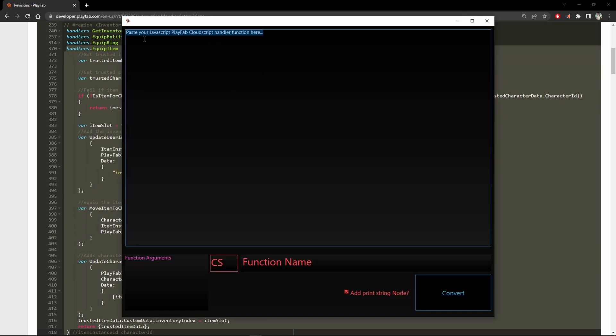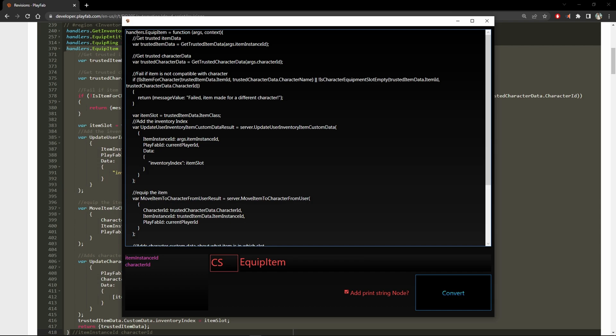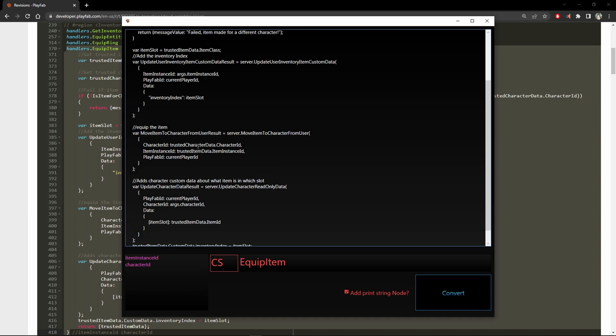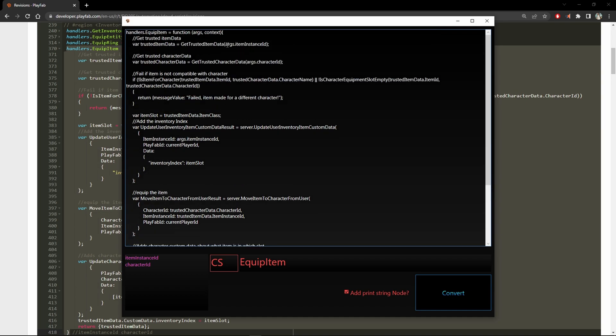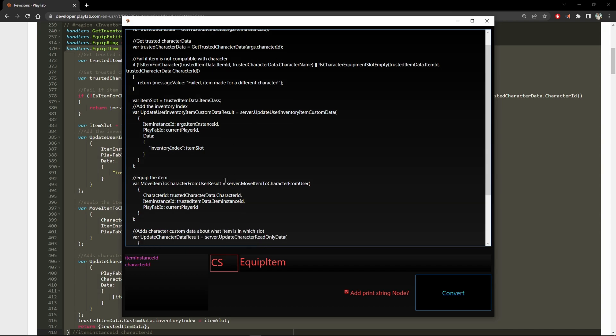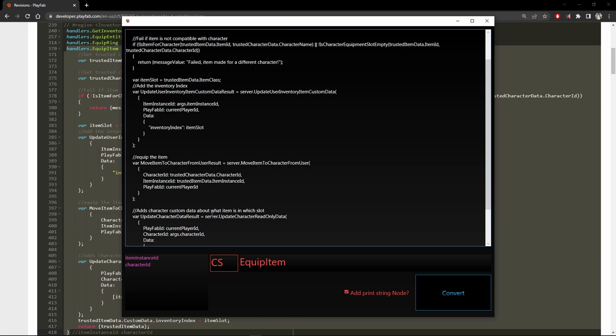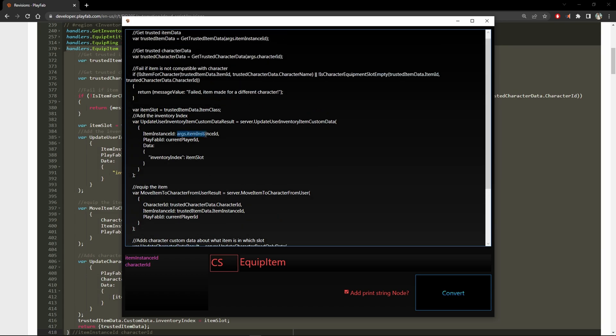So I will Ctrl+A and overwrite the text with my handler function. And as you can see, a few things change right now. I can see the name of the function here in red — equip item — and I can see the parameters that were passed to it that are needed. You can see the parameters located inside the function. Usually they have args before them. Here you can see args, item instance ID, and it shows up in my arguments, in my input parameters.